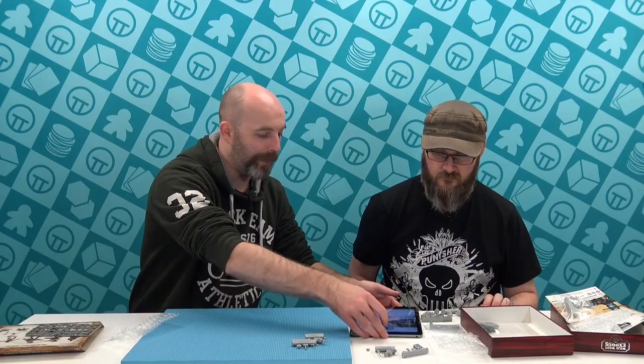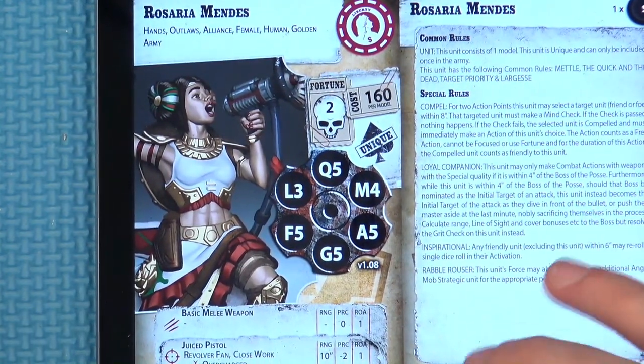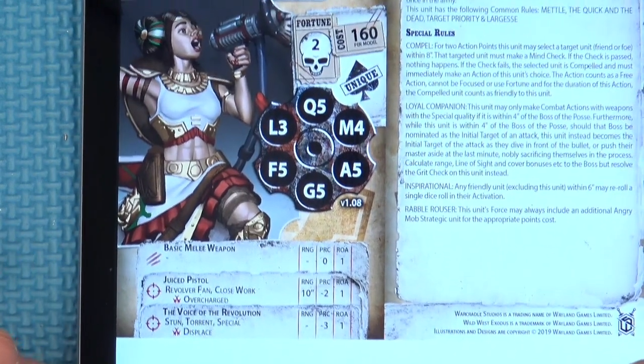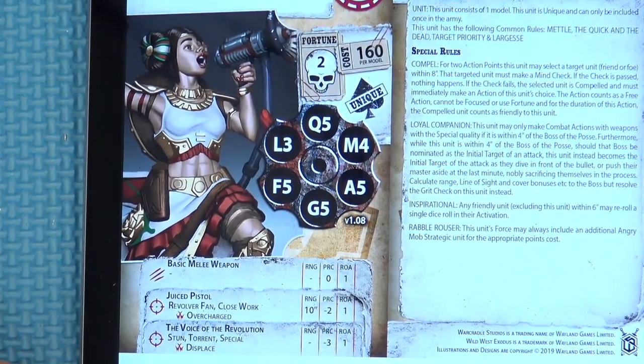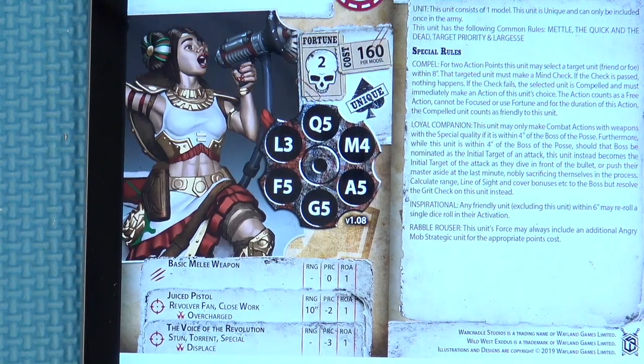Let's have a look and see what she offers. The artwork's fun - she does just look like a rabble rouser. She comes with a couple of fortune, which is always good. Just pistol. And she has the Voice of Revolution - so that's not just a loudspeaker, it's a weapon. It's a torrent, so it works off a template: piercing minus three, rate of attack one. Viva la revolution.